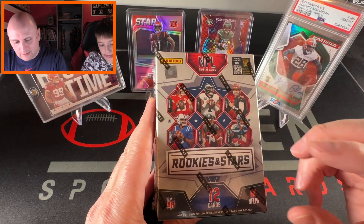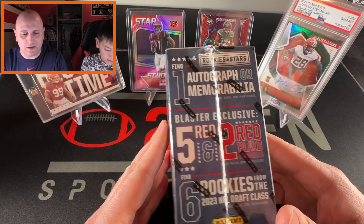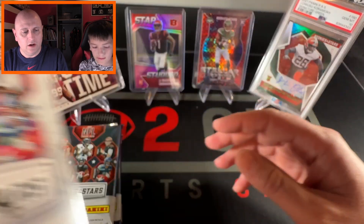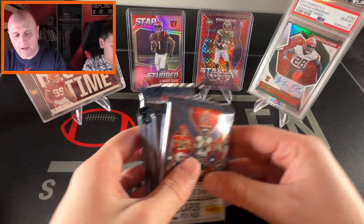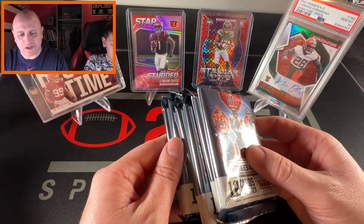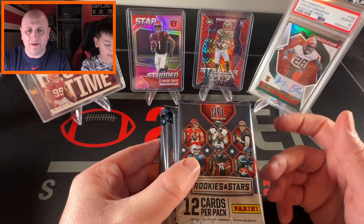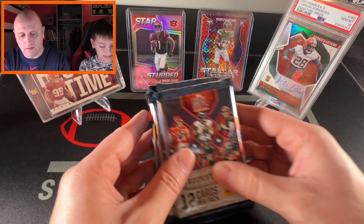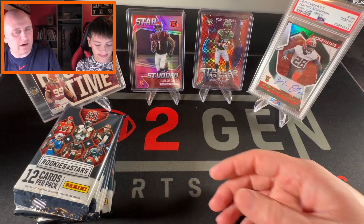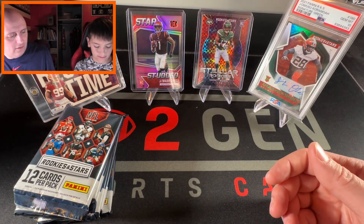What we're going to have in here is 72 total cards per blaster box. Most of them are going to be base cards, with one auto or mem card per blaster. I think you get one rookie card in each pack, then a red parallel, and then maybe like three inserts. So we're going to have a lot of base cards, but we'll try to get to the good stuff — the inserts and the rookies.